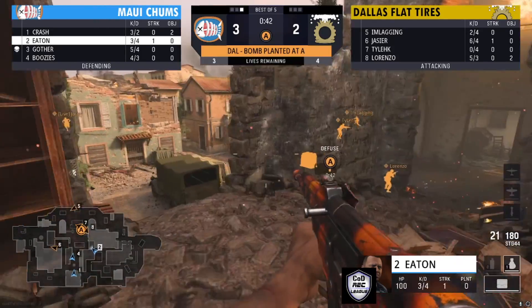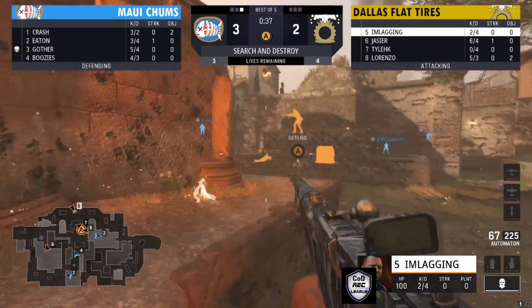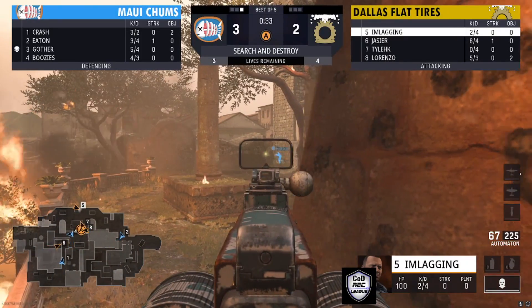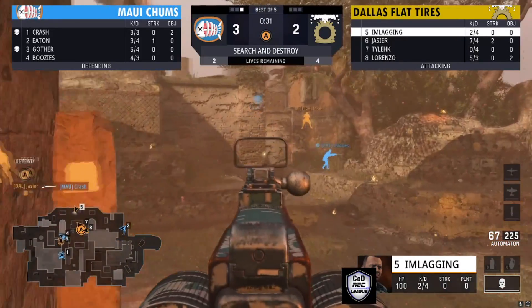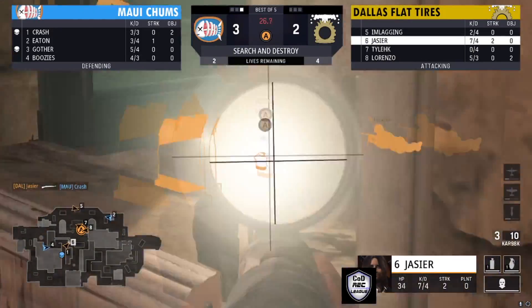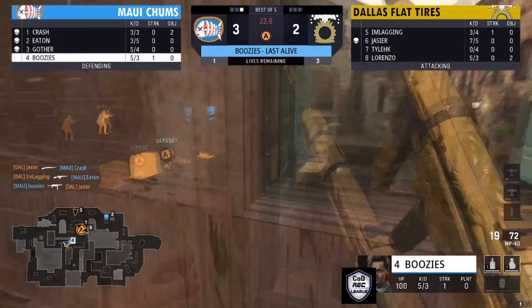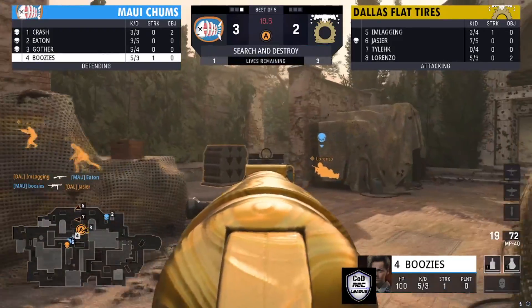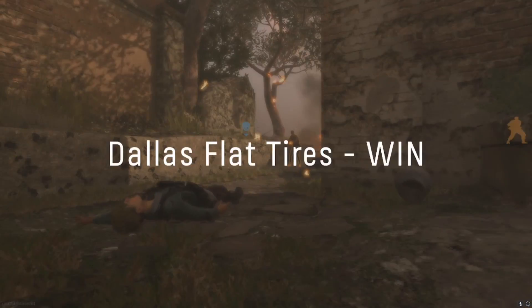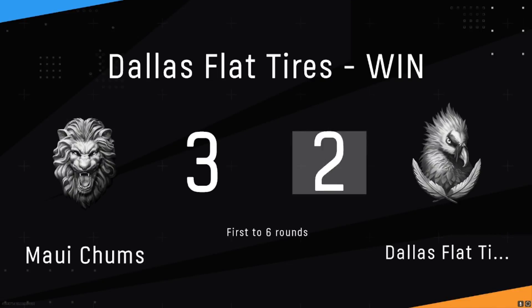Dallas Flat Tires — are they in a good spot to watch their angles? I'm Laggin possibly finding one on the flank, but there you go — Crash going down, the first kill as Maui Chums start to rotate. Boosies finally gets out here. You got Lorenzo planting right on the bomb, and there's the kill for Dallas Flat Tires to even this series up — 3-3.